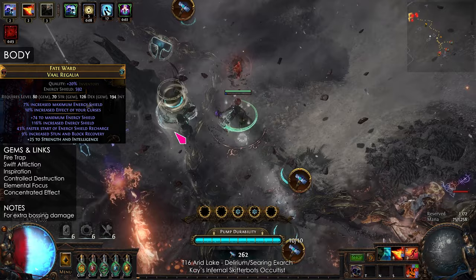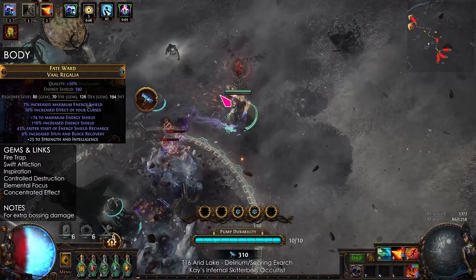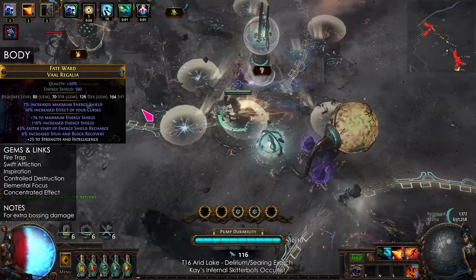The body armor is for 6-linking Fire Trap to help kill map bosses. For the implicit, I recommend curse effect and increased energy shield. The gems are Fire Trap, Swift Affliction, Inspiration, Controlled Destruction, Elemental Focus, and Concentrated Effect.